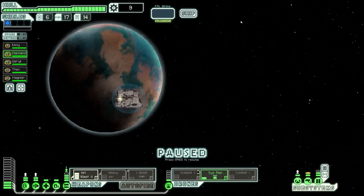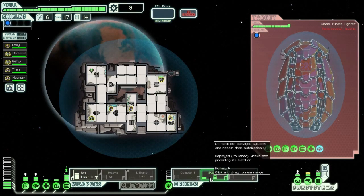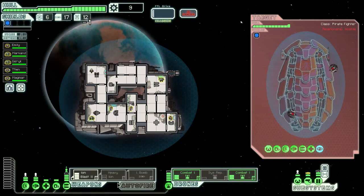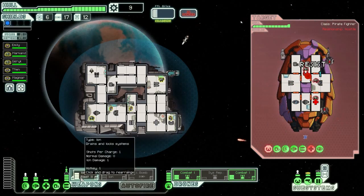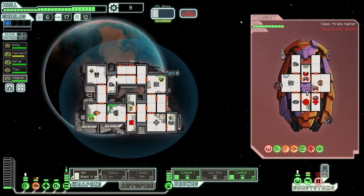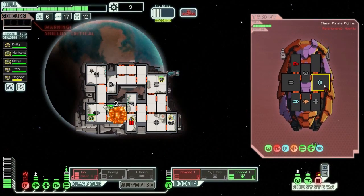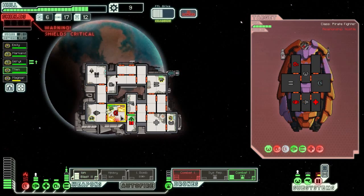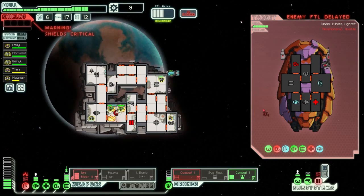I need energy for the... yeah, attack the pirates, and we'll be upping that. When it's ready we'll be hitting that. Hopefully they don't take any damage. Go ahead and do that - we don't really need to see the inside of their ship. Not to be rude, I just don't really care to see the inside of their ship.